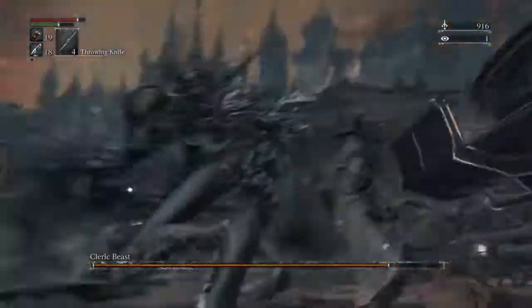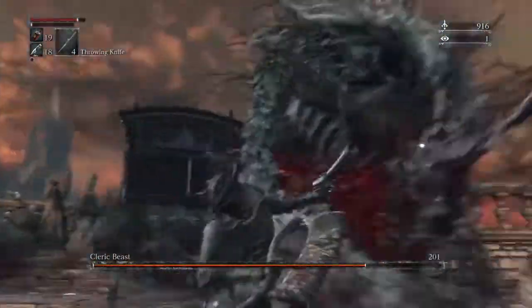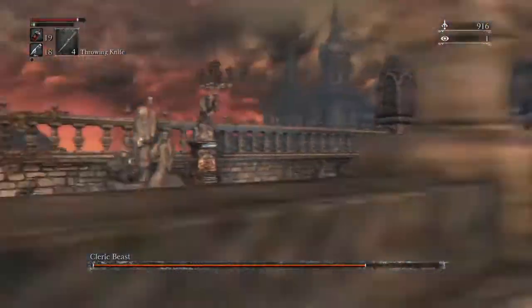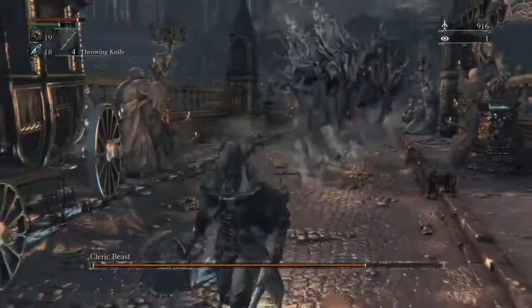Once he begins his attack, get in close and just dodge underneath his attacks, get a couple hits in, back out again, reset yourself, and pretty much repeat the same process.